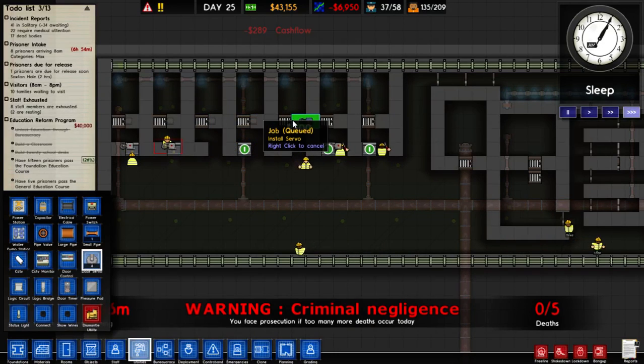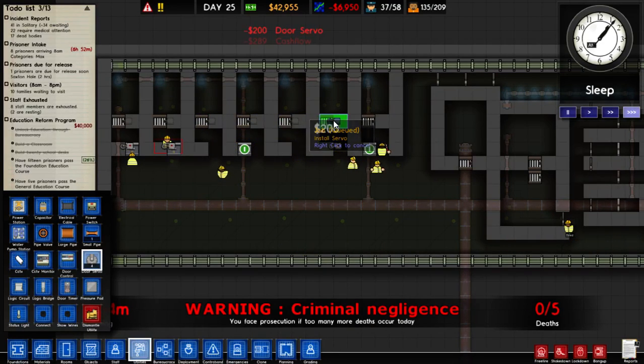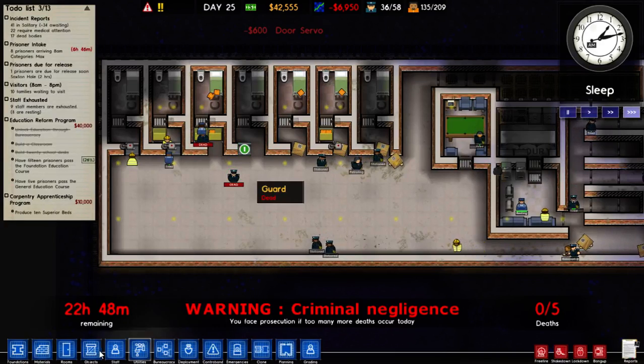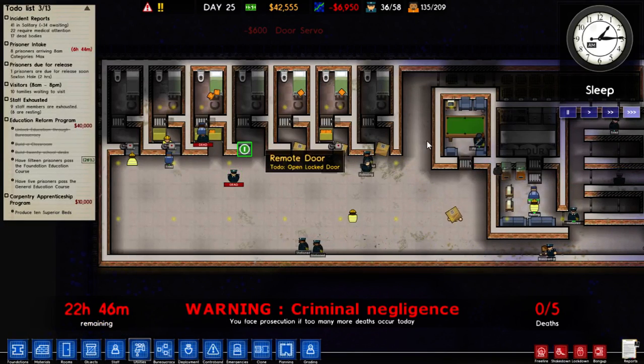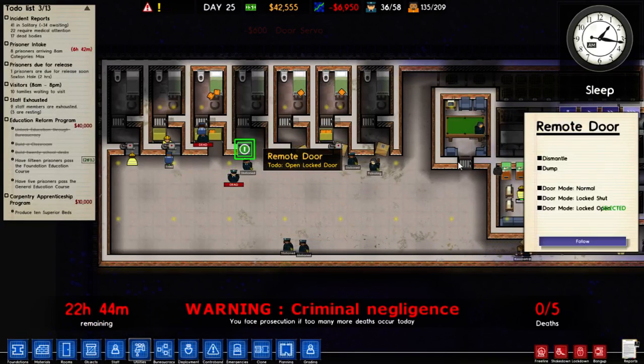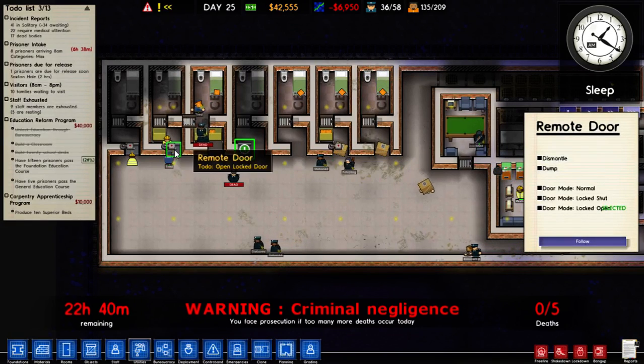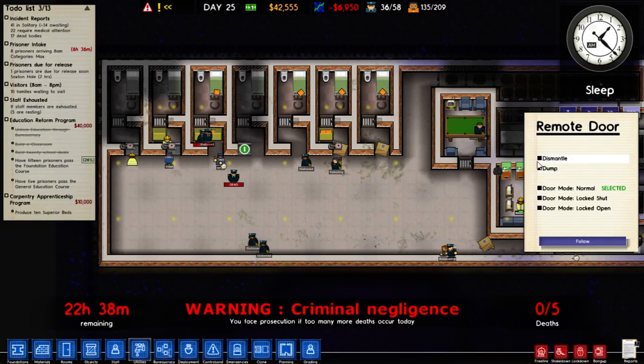That looks like it's working. So we'll have two layers of remote door, hopefully. There's also a way to do it with remote doors as well — you can make them automated. It's very confusing, I'm not going to pretend I know what I'm doing.